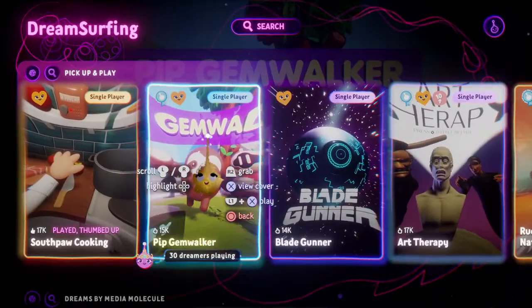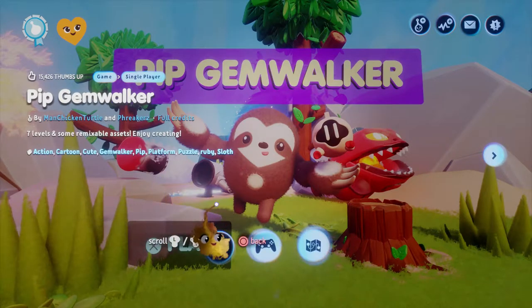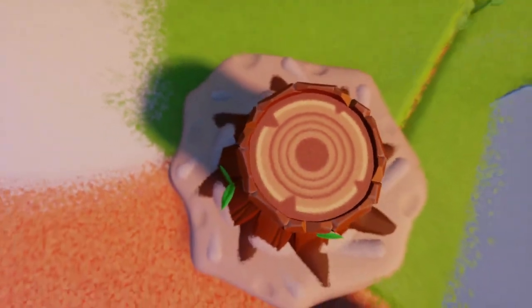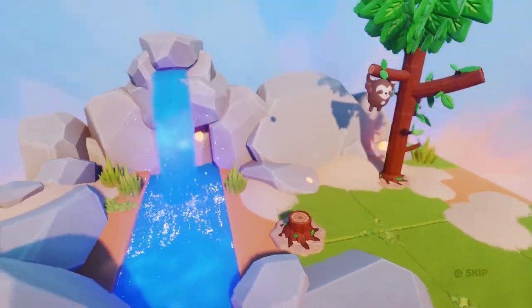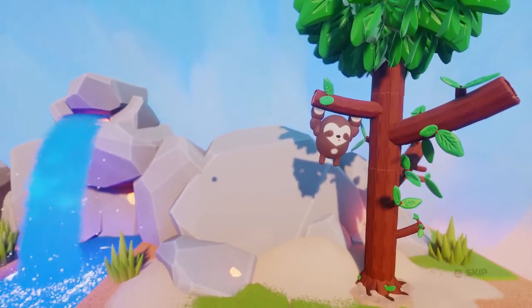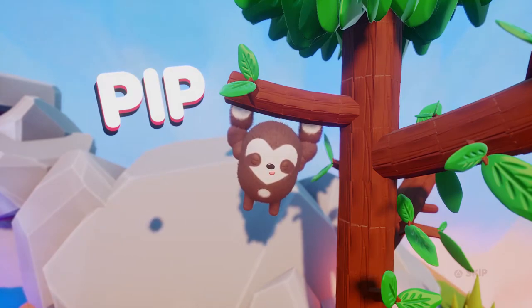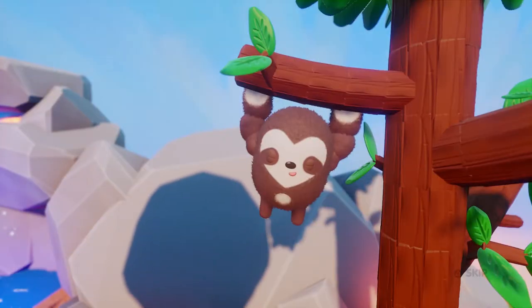Let's do Pip Gemwalker - seven levels of remixable assets. Let's play the level, or the levels that go with it. There's Pip, hello Pip. And that doesn't look good.